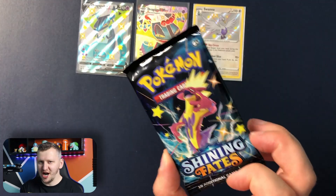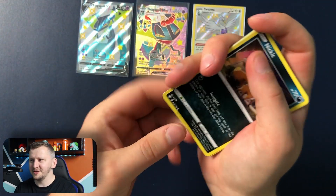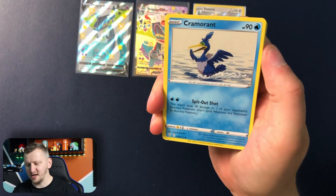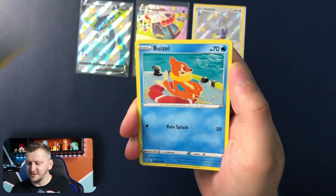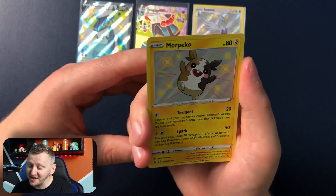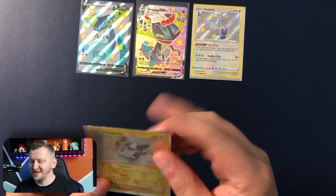It's getting shiny in here! Let's open another pack, guys. Okie dokie, here we go. That is your Code Card. We have a bald guy again — he is a creepy guy. Cramorant, Eldegoss, Energy, Nickit, Gossifleur, Galarian Farfetch'd, and Cufant. Oh, a Shiny Morpeko, guys! I love this. This is amazing, a little shiny boy. And a Yamask as our non-holo rare. This is fun!